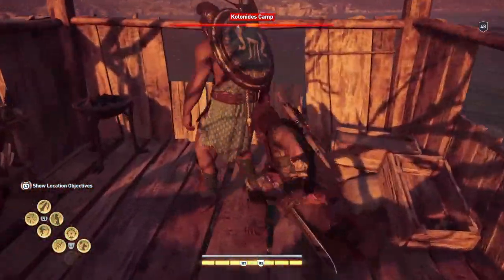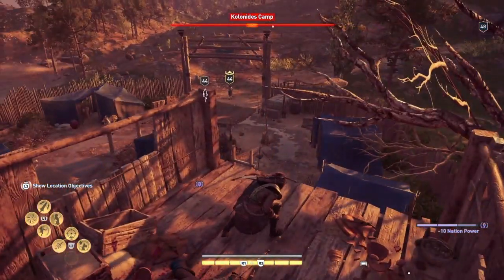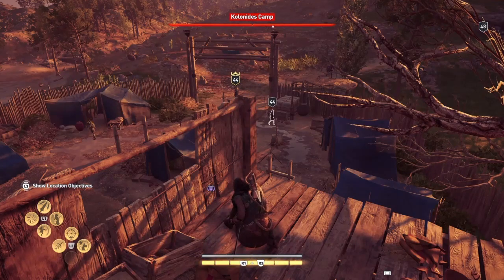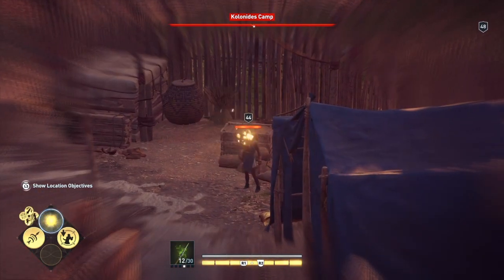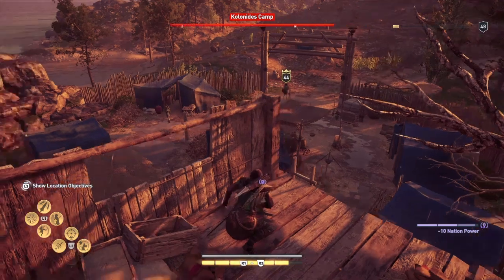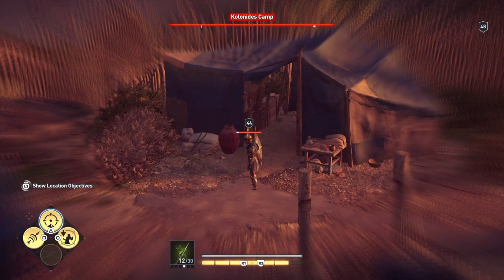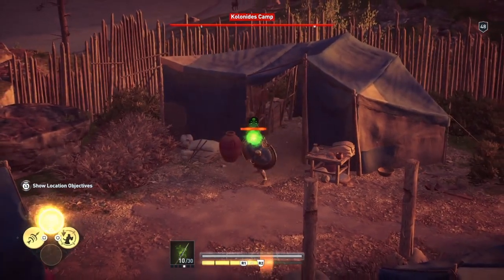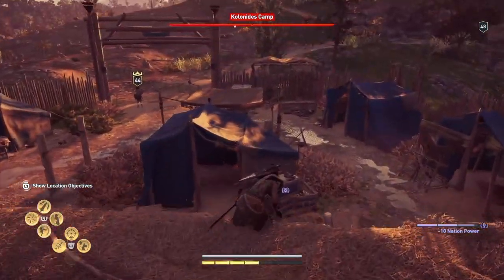I think there are still three guys left. The first thing we're going to do is hit the first one with a poisoned arrow — here we go, he's walking over this way. Oh yeah, good shot. Now we're going to take out the other guy with a poisoned arrow as well, because he hasn't seen us yet. He's slightly too powerful, but the second shot gets him down.